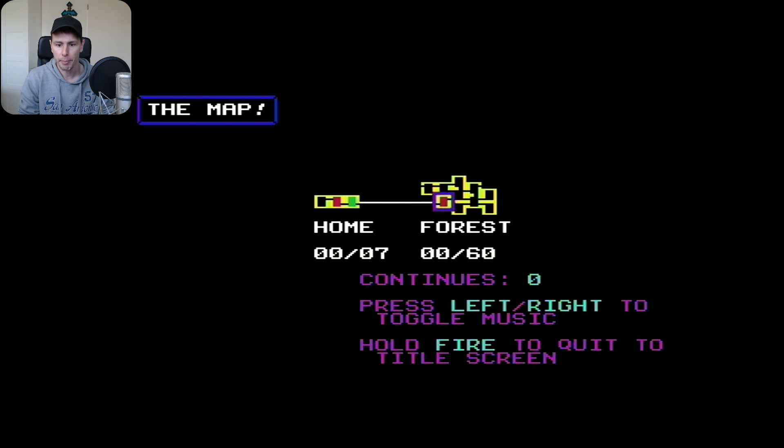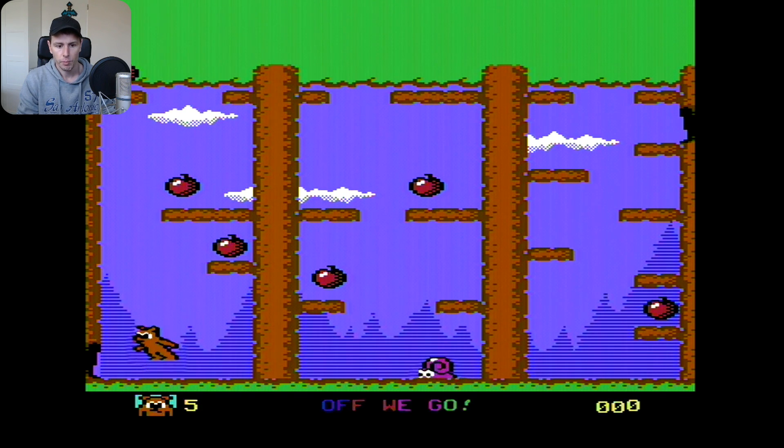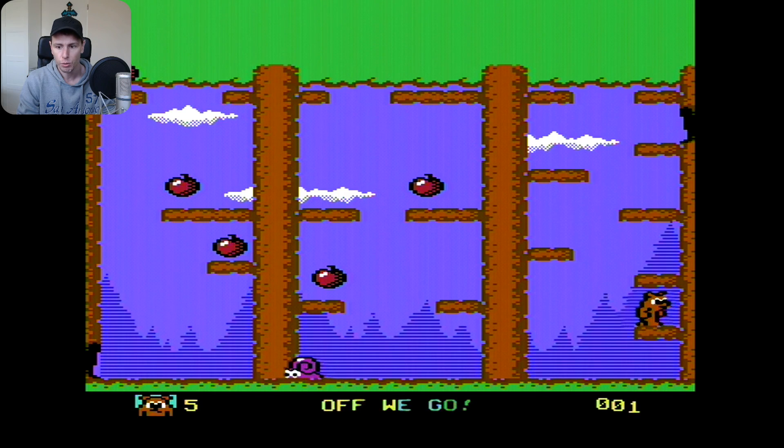This is the map. Let's run right to toggle music. Hold fire to quit to the title screen — I don't want to. It feels a bit counterintuitive for me to jump using the fire button, but that's because I played a lot of Giana Sisters where jump is joystick up.